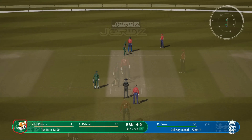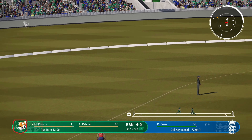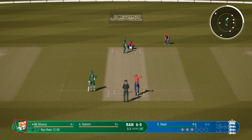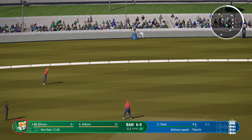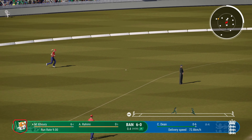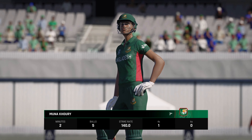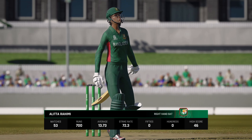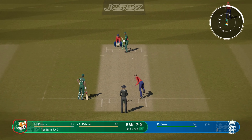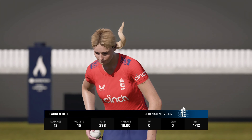Nearly gets the edge — Dean with a great delivery there. They took off for a moment, then pulled away, but straight to square leg. A great opportunity to prove the critics wrong; certainly needs to build an innings for the team. End of the over, seven runs coming from it. Bangladesh seven for none. First of the powerplay overs down and some good shot-making to start things off.